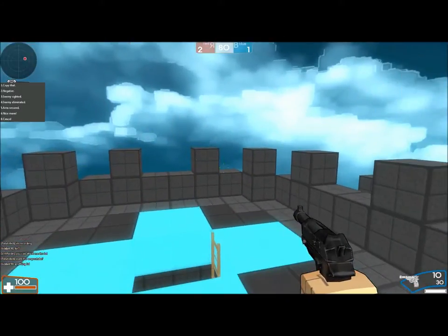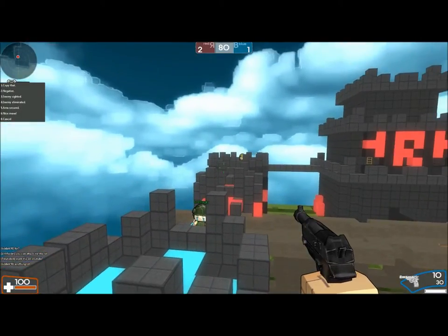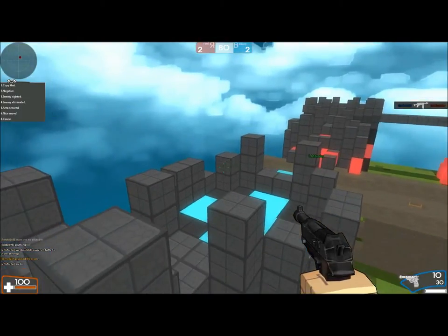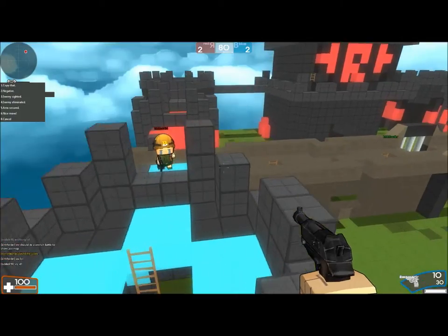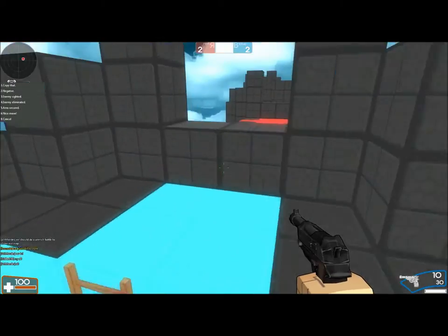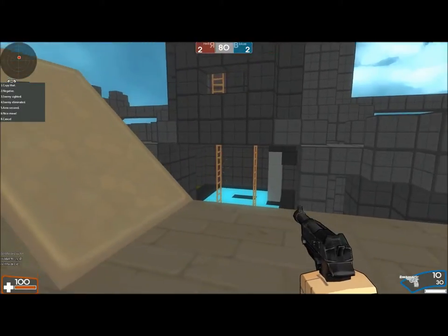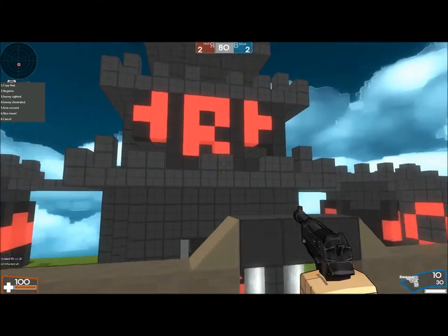I'm a bit laggy because I'm on an online game, and I'm really apologizing for this. You can see the red tower, which has a big R for red, and the blue tower. In the middle there's a trench which is quite useful — it's very nice. I'm going down at this moment looking at the blue and the R for red.